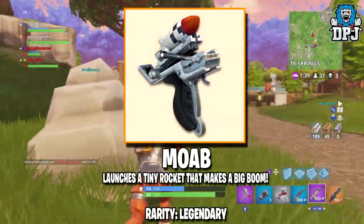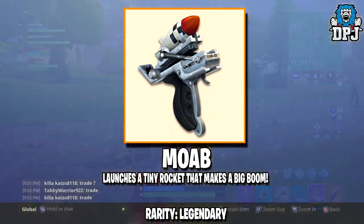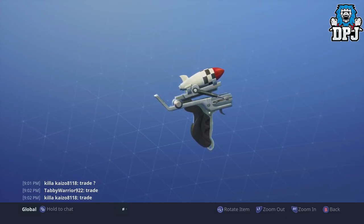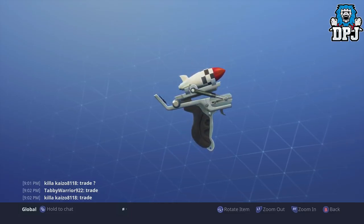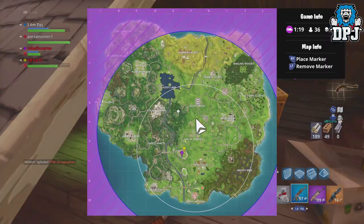Next up we have the MOAB — it launches a tiny rocket that makes a big boom. This is available within the Save the World game mode. I believe it will work much like the grenade launcher but offering a much bigger bang while holding limited ammo or shots. The mother of all bombs makes it sound like a game changer, and this MOAB is of legendary rarity.